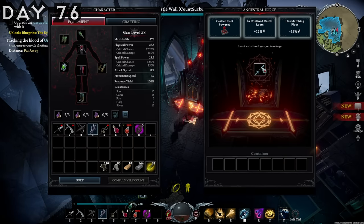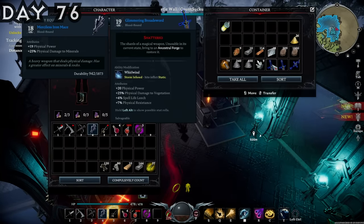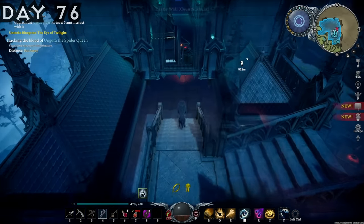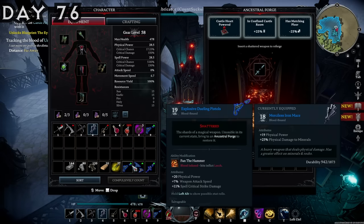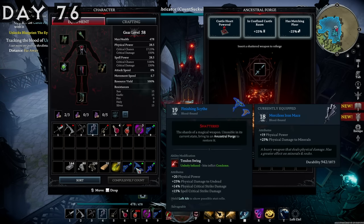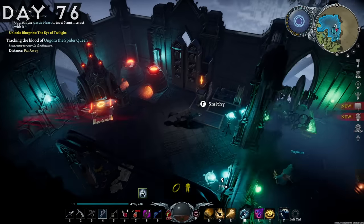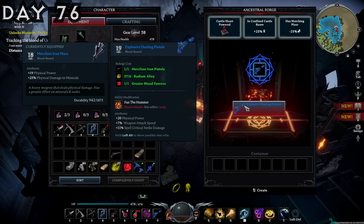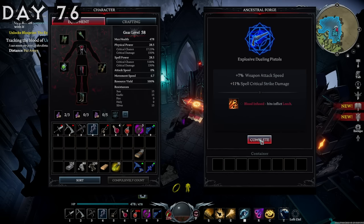The Ancestral Forge lets you insert a shattered weapon to reforge it — I had Glimmering Broad Swords, Valiant Arming Swords, and Wicked Decapitators to work with. I wanted to make some pistols and see if they were any good. To make the explosive dueling pistols at the Ancestral Forge, I first needed merciless iron pistols from the smithy. I went ahead and made some iron pistols first, then made the merciless versions. I went with the explosive dueling pistols over the other option because these inflict leech, have increased weapon attack speed, and spell critical chance — as opposed to physical critical strike chance and spell life leech. So I figured the explosive dueling pistols were going to be slightly better.